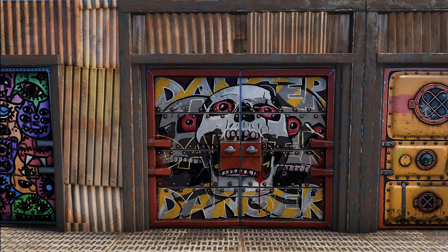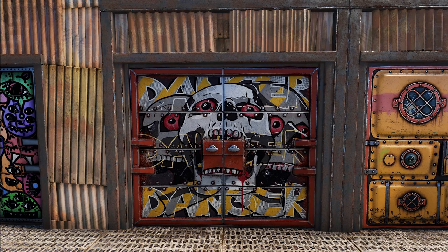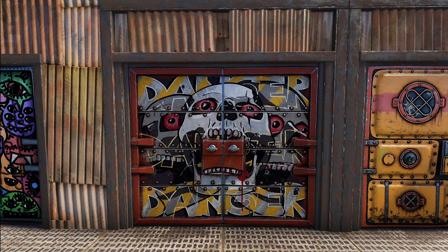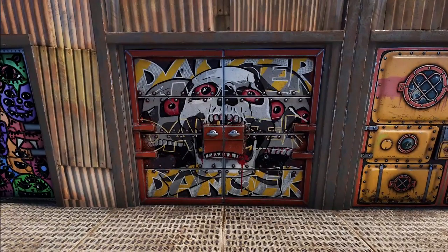We've got a couple of double doors. Starting with this one with some amazing art — this is the Death Squad double door. It comes in red and black; this is the red variation. Definitely really epic artwork. I like how the skeleton's mouth is where the key lock or code lock goes.